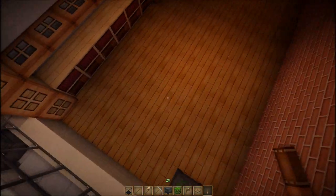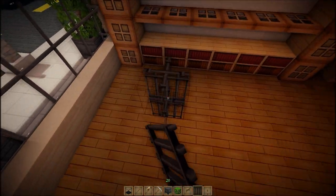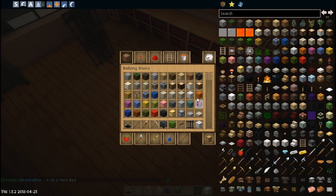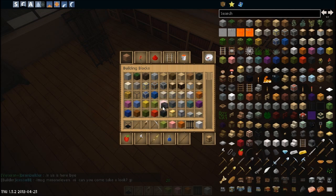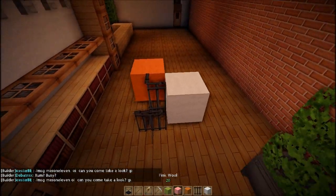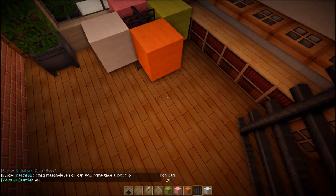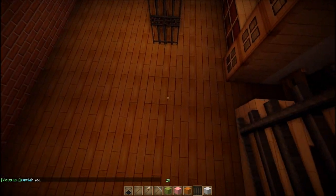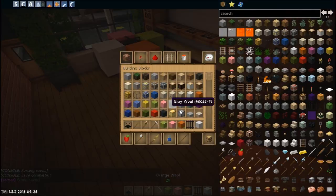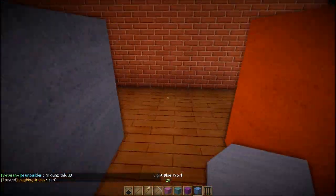I'm trying to think because you know those circular racks you put in the middle of the floor — when I was a kid I used to climb in them. Maybe we can have that, and then we can have different color wools to be the clothes. That looks like a clothes rack — about as close to a clothes rack as it's gonna get.